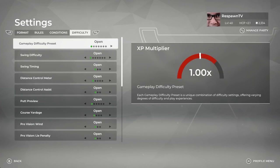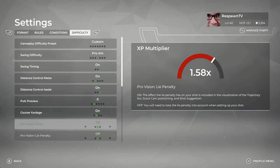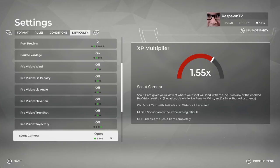For difficulty, you have the option to do open — you can set all the presets that you want, or go through and really customize it. Like if you want the swing difficulty at Pro-Am, you can do that. If you want it so no matter who comes in they get whatever swing difficulty they're on, you can set it to open, and you can do this for every single setting. You can either be strict with your settings or keep it open so that whoever is coming in to play will bring in whatever settings they are using. If you have a friend who's not as good as you, this is where you could give everybody the necessary advantage to make a good match.